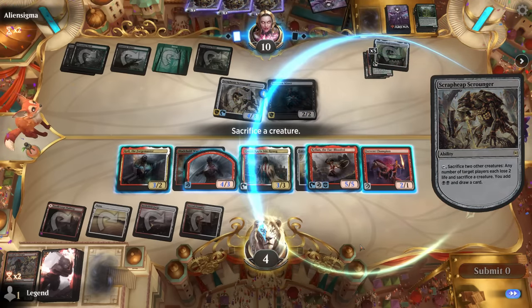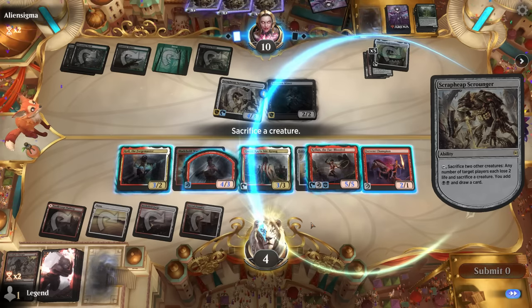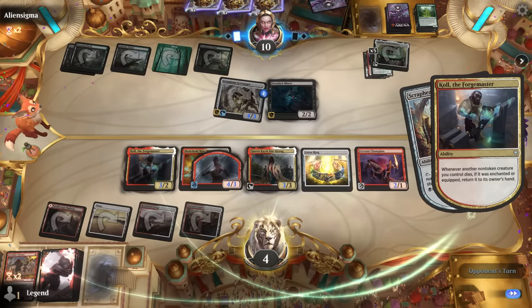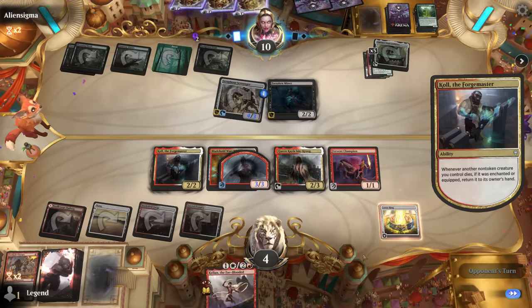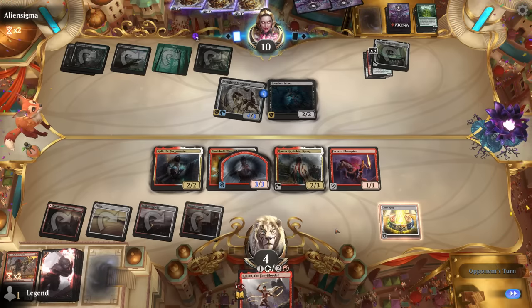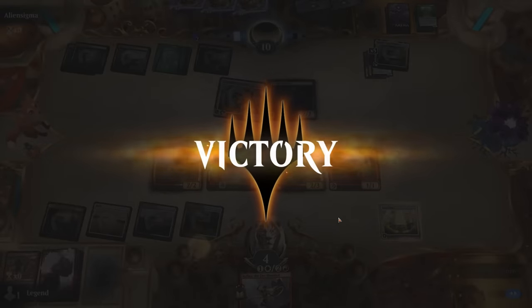We sacrifice Kellan since we'll get it back with Forgemaster. We still have lethal regardless. Kellan returns and can now tutor up our other equipments using the Adventure. That does it — what a game. On to the next one.